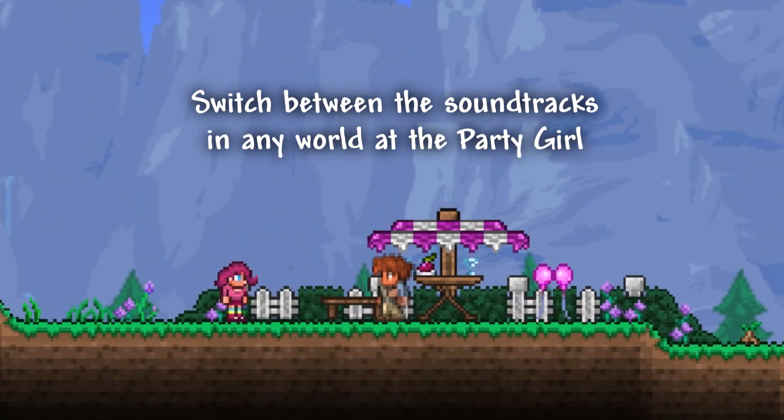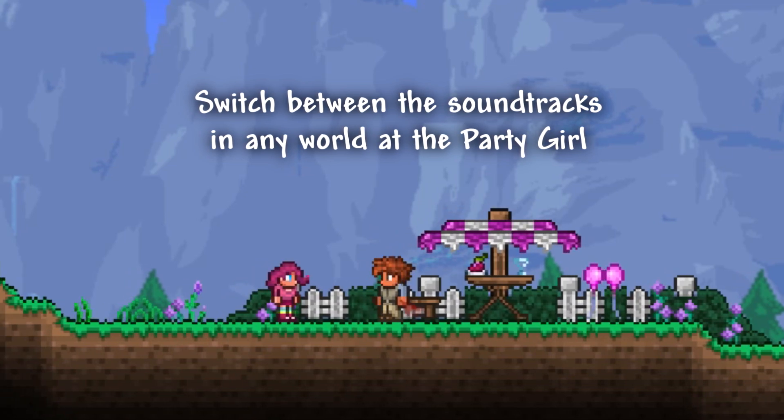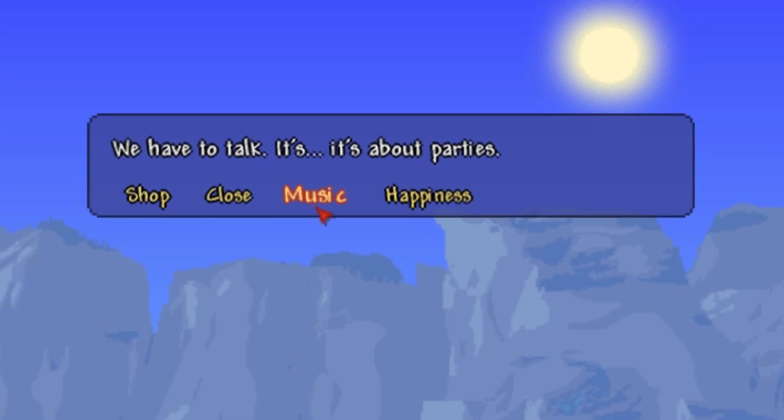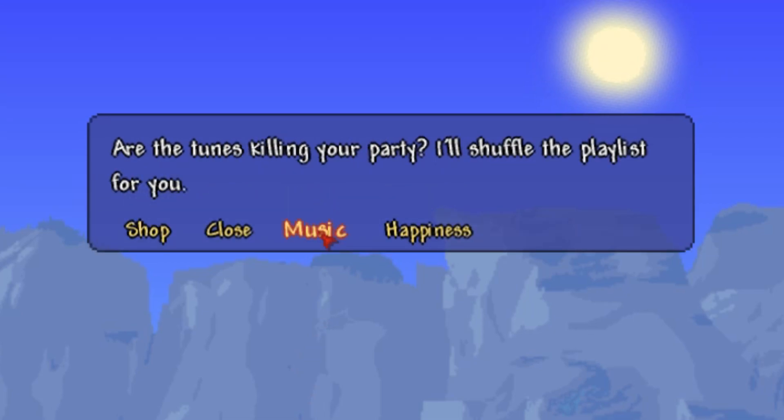Then we can go ahead and talk to the party girl in any single world, click on the newly unlocked music button, and switch between original and Terraria Otherworld tracks.